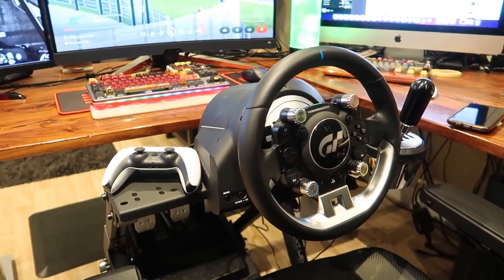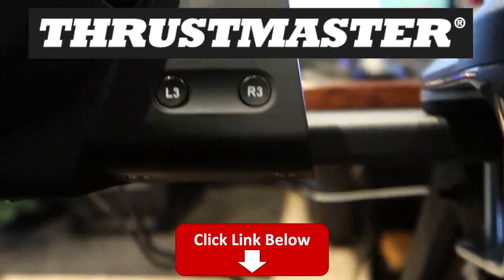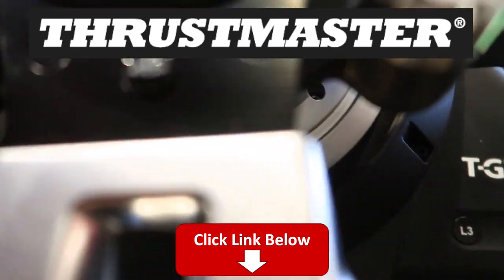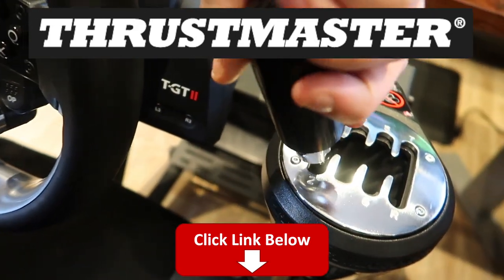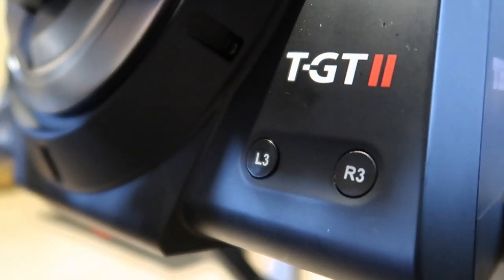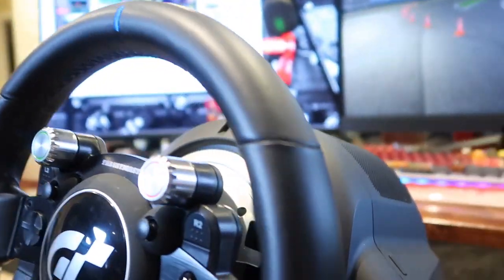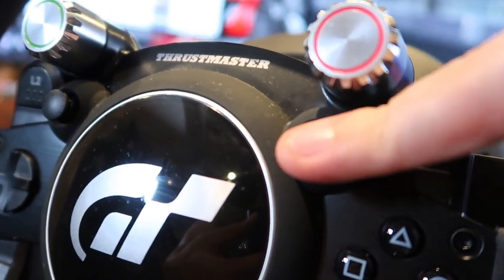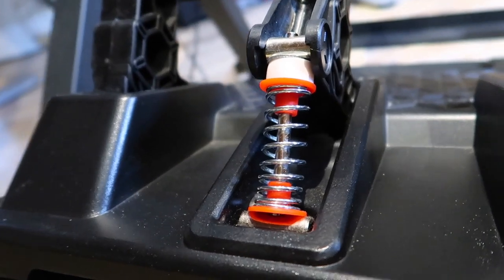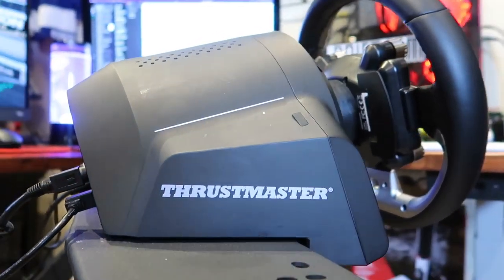A huge thank you to our sponsor of the day, Thrustmaster. If you guys haven't already, make sure you go ahead and click the links down below — it'll get you set up with everything you see today. We have the Thrustmaster TGT2 which I've been really enjoying here on the PlayStation 5, paired with the Thrustmaster TH8A shifter. The TGT2 has a really nice two-button setup on the right-hand side which acts as R3 and L3, and GT7 does allow you to map that in-game. This is a PlayStation-exclusive wheel. For Xbox or PC, Thrustmaster has you covered in a variety of wheels. They've also got flight sim equipment, headsets, and controllers — all in the description box down below. Huge thank you to Thrustmaster for sponsoring today's episode.